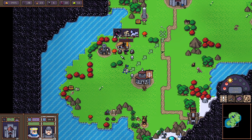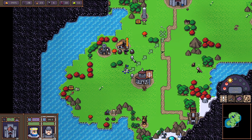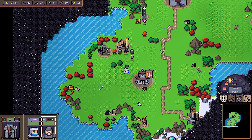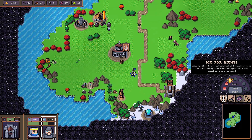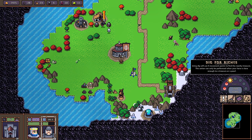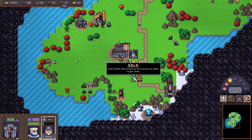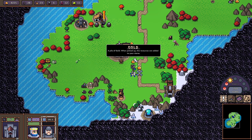We need a second obelisk and this diamond is used up, so we now have two X marks but no clear location. Let's move this guy in here — the 'Dig for Riches' button lit up by itself! When I dig, I finally found the treasure, which gives me a bunch of resources, gold, and artifacts. That was definitely worth my time.